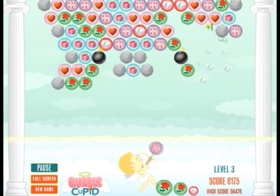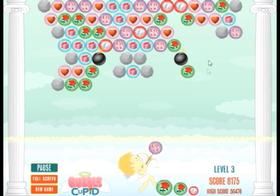Also, you can shoot a bubble off this pillar here if you need to get angles on some of these bubbles over here.